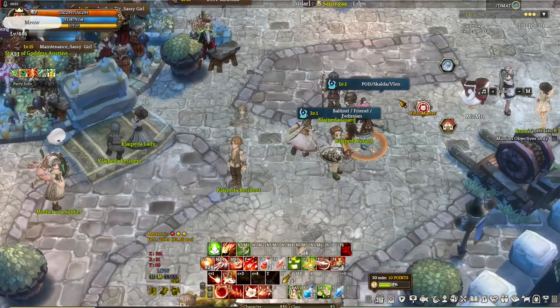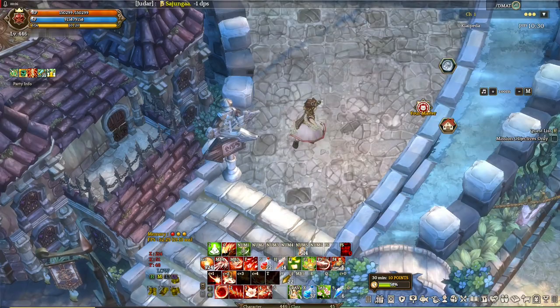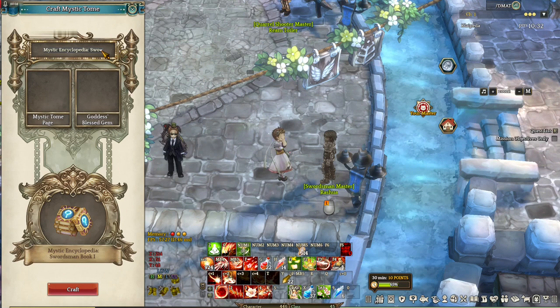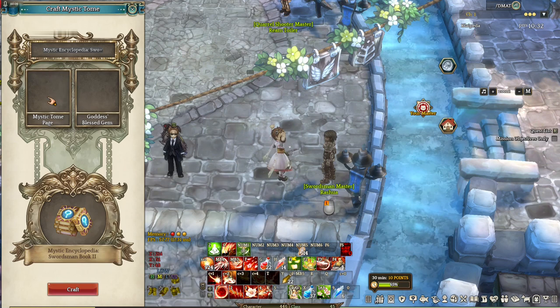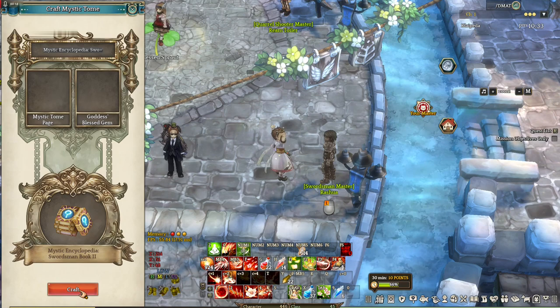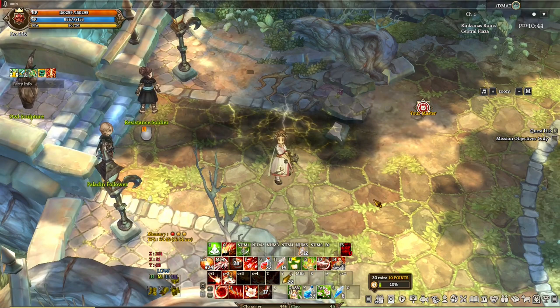The next frequently asked question is how to get arts. To get arts, you need to approach the class 3 master of the class that uses the art you want. For example, for Blossom Blader arts, approach the swordsman master and select Craft Mystic Tome. Find the art you want, put in 2 Mystic Tomes and 5 Goddess Bless Gems, and hit Craft. That gives you the Mystic Encyclopedia containing the art, which requires attribute points to equip — the amount differs depending on the art.